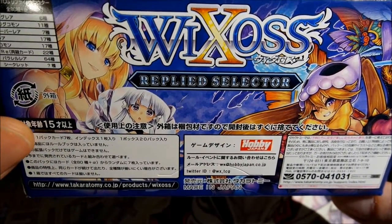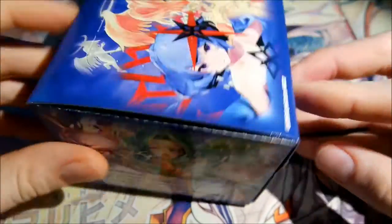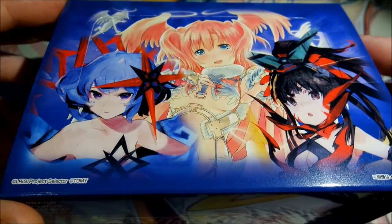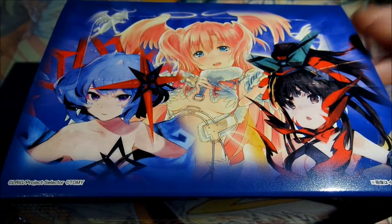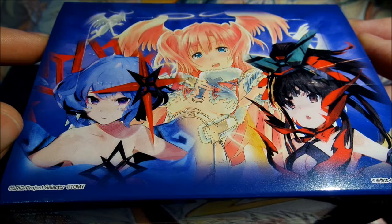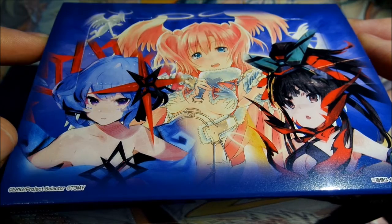Here we have the background of the box. This side looks like this, and this is the other side. The LR cards for this box include a level 5 Tawil — and this is my goal. It would be so awesome if I could get this card.